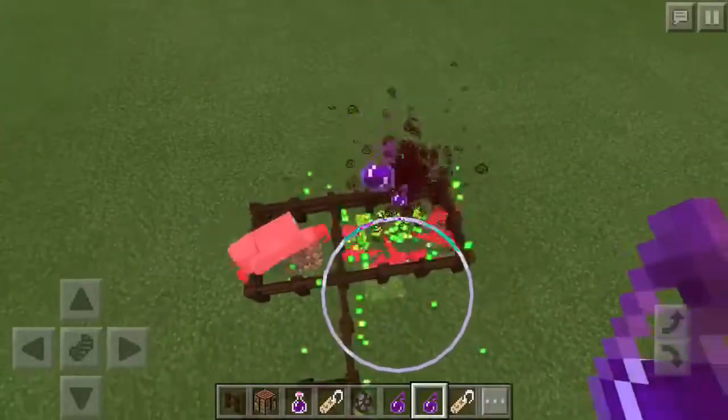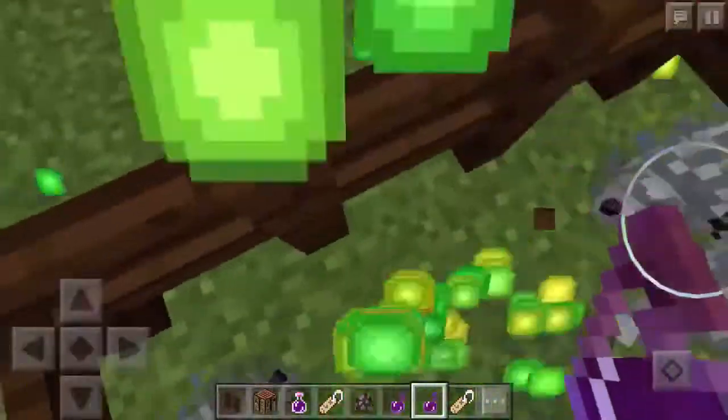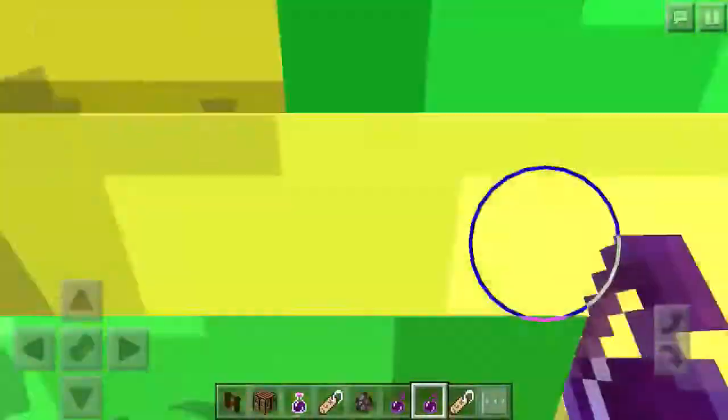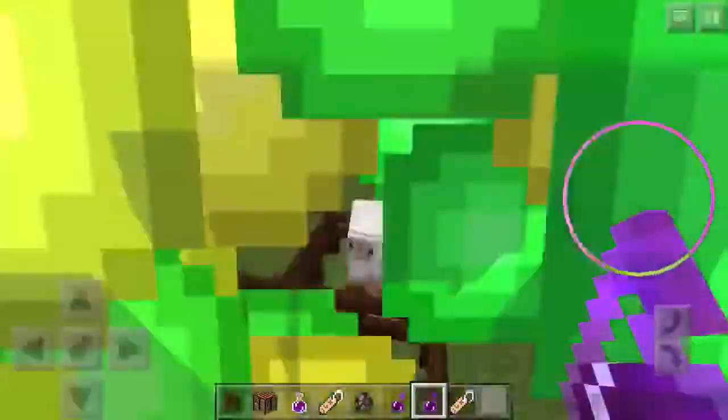So basically this is an infinite way of getting XP as well. But honestly, I don't see the real practicality of doing this in survival, because you do need to find all this stuff and actually make your splash potions. You might as well just do it in creative and get the bottle of enchanting if you want unlimited XP. But this is still a pretty cool thing — wow, look at all that XP, it just keeps going.